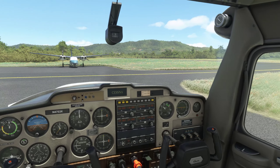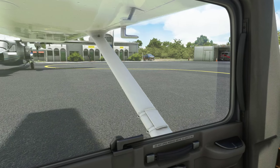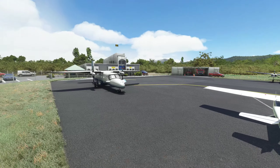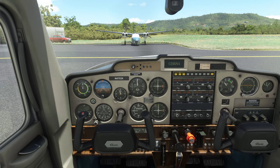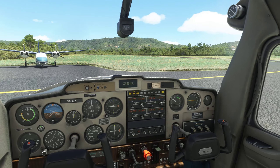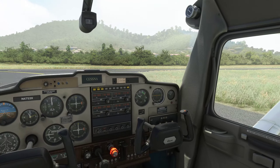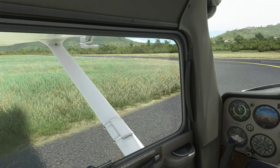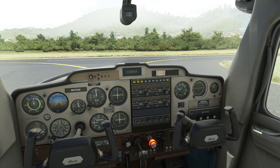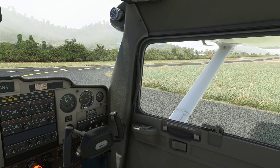Let's test the brakes — I always want to test the brakes as soon as you get started. This is Loriston Airport, done by a user on flightsim.to — I will put all these custom airports in the description for the video. Looks like the weather's coming from the south. Loriston traffic, Cessna November 4753 X-ray, taxiing to runway 9 for departure, Loriston. Let's back taxi here a little bit.